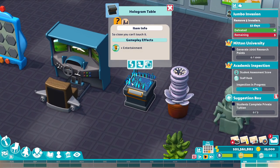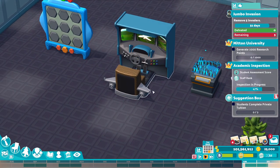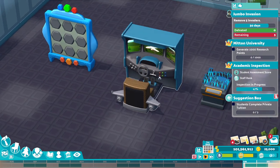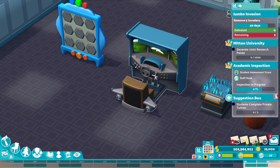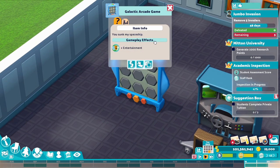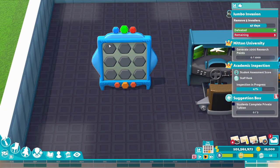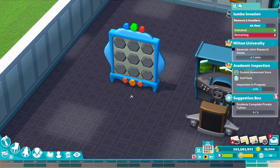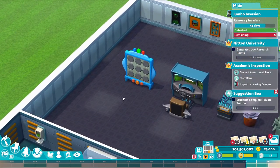Now we're getting to the favourite bits. We've got a hologram table, which also gives a bit of entertainment. We've got a flight simulator — it still is an incredible game. If I could have a setup like that I'd be so happy. And finally this item — I think it's kind of like Noughts and Crosses. It kind of looks that way, though I haven't seen anyone use it yet.